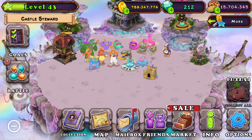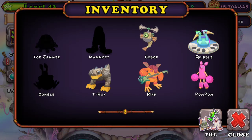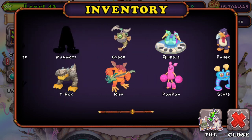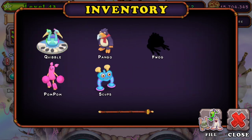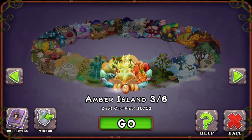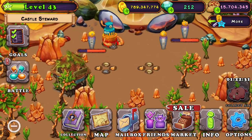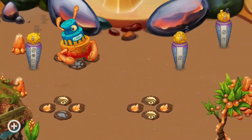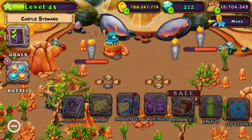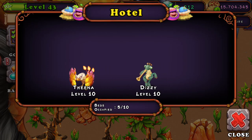Amber Island — I think I'm just gonna put them in the hotel. Those are the ones I have so far, and here's my current Amber Island progress. Right now I only have a Zigrab down because I placed down a bunch of statues and I can't fit anything more. In the hotel I have a Flugel and a Glowl — why are they so small?